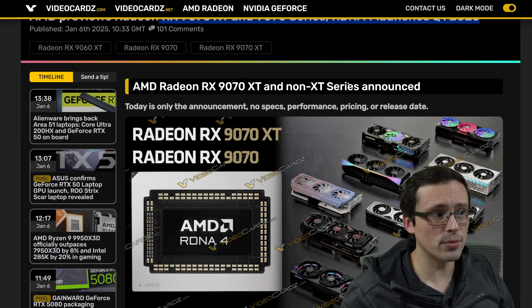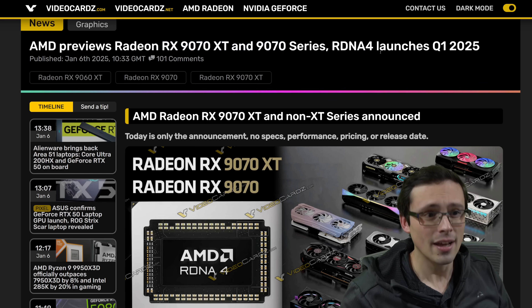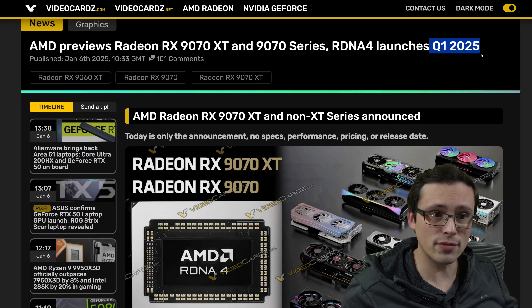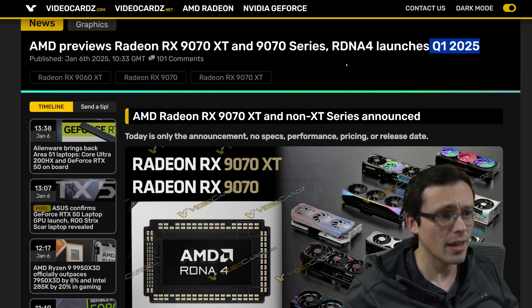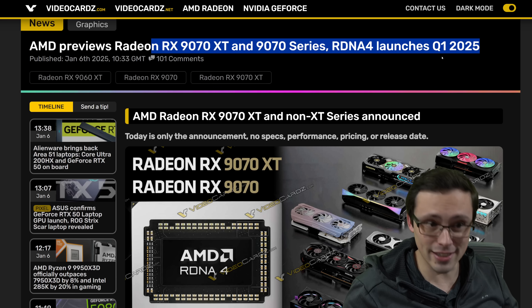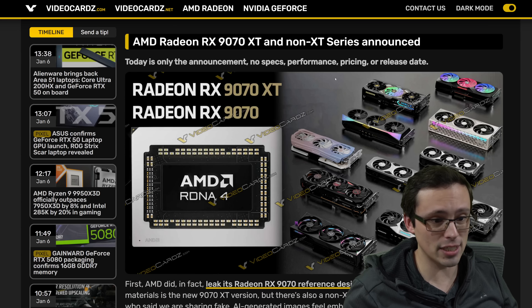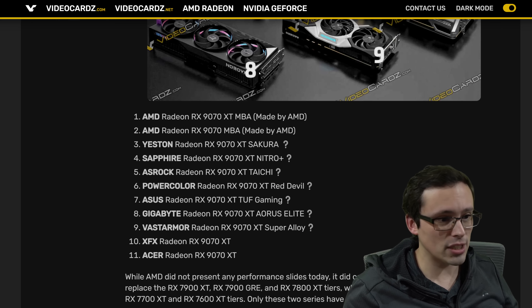Speaking of the new hardware required to run it, AMD is officially announcing the RX 9070 XT and 9070 non-XT, with a Q1 2025 launch date. At least in the leaked slide materials from videocards.com, there is no official exact release date yet — just quarter one. There's also no specific pricing, performance information, or even exact specs. AMD appears to have put out less information even behind the scenes, because even with this official announcement there's still not a ton.